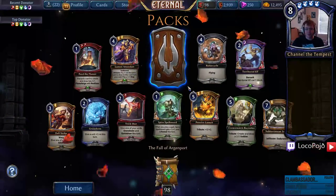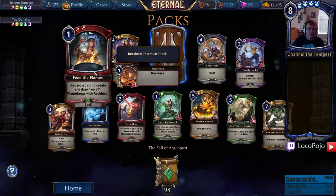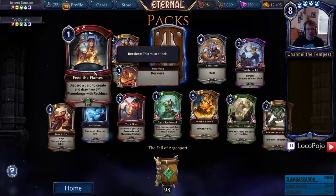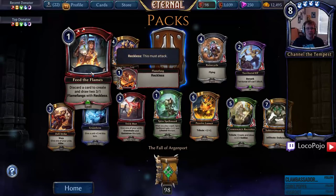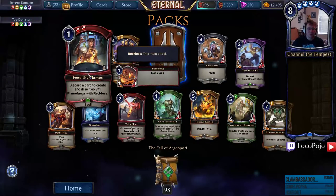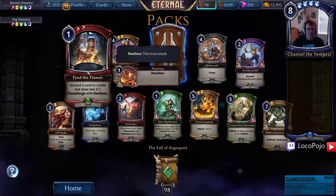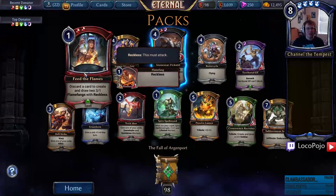I haven't seen all of the cards in the set yet, which is why we're reviewing some as we see them. Feed the Flames — this card is probably pretty bad but could be okay. It basically just turns two cards into two Flame Fangs but costs double red influence, so it's a way to play two units out of power. That's actually not awful if you're trying to substitute power for more cards — Feed the Flames allows that, so it's kind of late-game aggro. The Reckless is bad for you though.